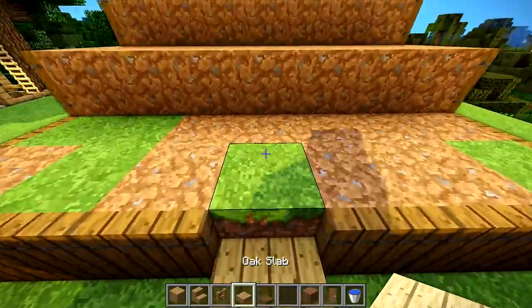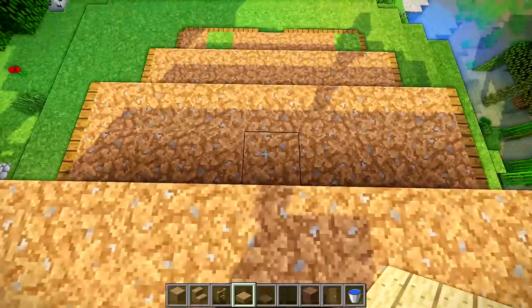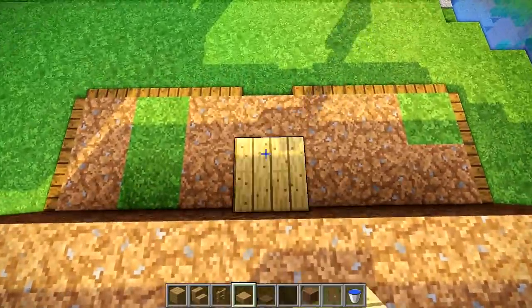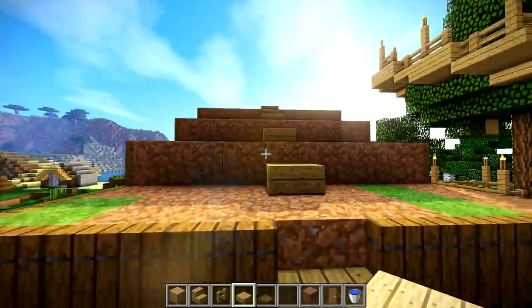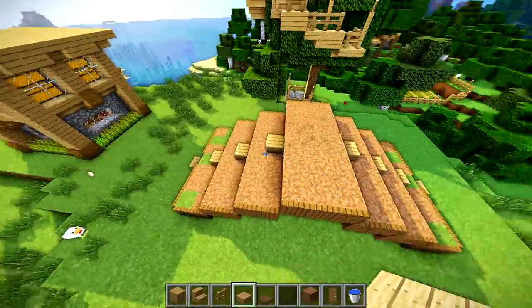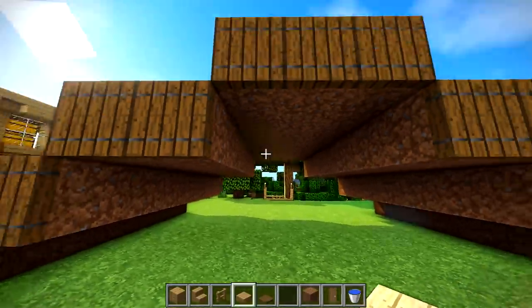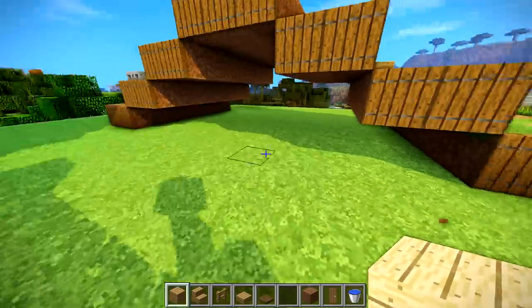All I did was place slabs right here, and then to match, I put one up here — although it's not necessary. It just looked a little weird when it wasn't connected, personally. Okay, the next step is building the walls. On this back side I'm going to choose to make this my front.